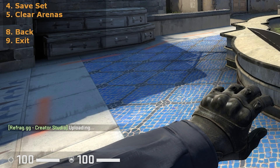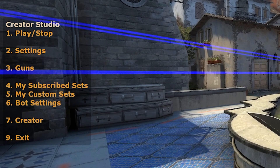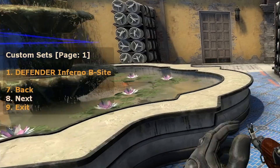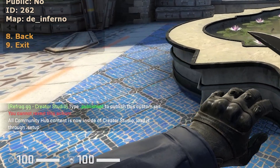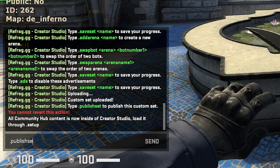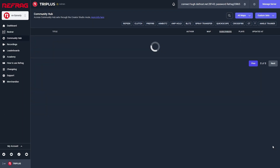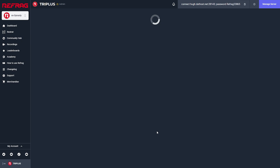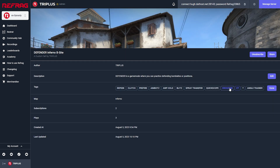Now if you want to share your set with the world, we can publish it to the Refrag Community Hub. To do this we just access our main menu using .menu and then select option 5, my custom sets. Then by selecting my custom set I can select option 3, publish, and this will now ask you to confirm by typing .publishset in the text chat. Now you've got to remember that once you publish your set to the community hub you cannot remove it, so you've got to make sure you are really happy with what you are putting out there. With your content now public on the community hub, other Refraggers can play your set and subscribe to it. You can also add a description and add some tags to help Refrag users find your content. If you want a custom tag that doesn't quite fit in with the ones already included on the Refrag Community Hub, make sure you join the Discord and put in a request to add a custom tag. With that said, I hope you can now create some amazing sets and arenas — thanks for watching and peace out.